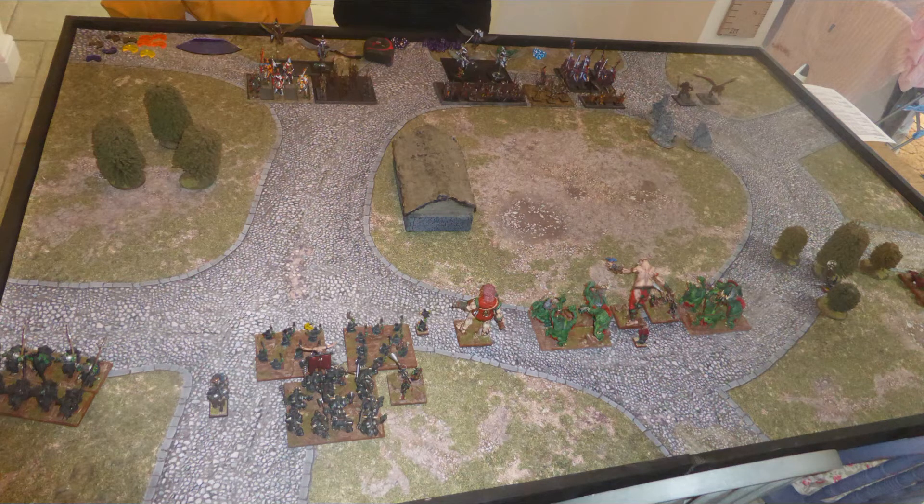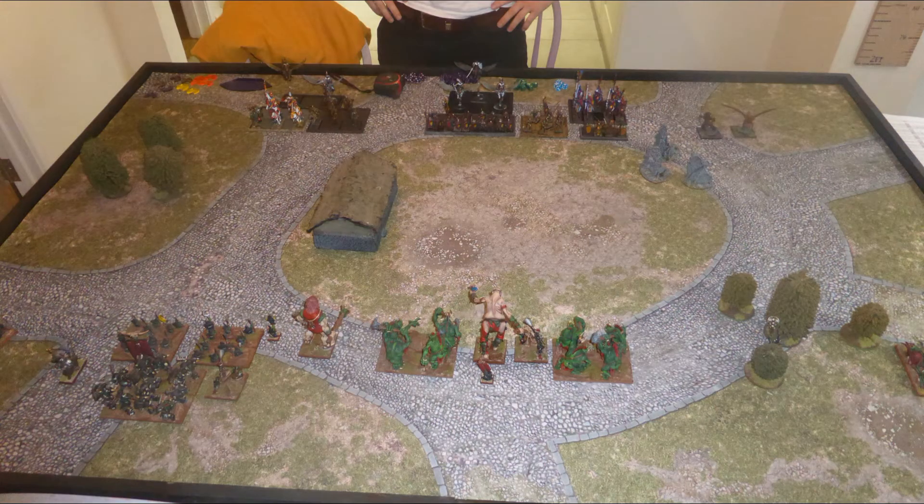My left flank is a little overloaded, but I want the Gore Rider regiment and the Moraxes to both benefit from inspiring with the general, so I wanted to keep them together. I've got my two troll hordes and two giants to hold up the center with crushing strength to break through his fearless hordes. On my right flank, the Fleabag Riders are very fast and nimble, great for flanking. That's my tactics going into the game.